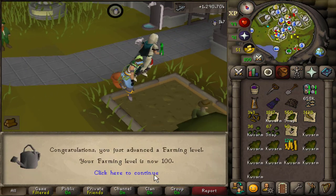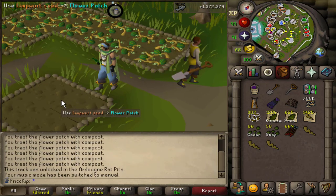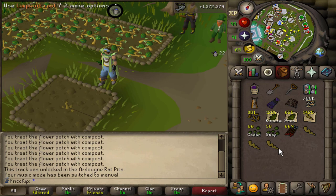We got a virtual farming level of 100. A great thing about checking this Limpwurt patch is that every once in a while I see a crystal impling — this is my third time in the last few days seeing one.